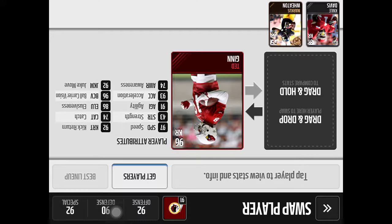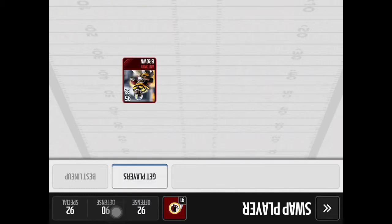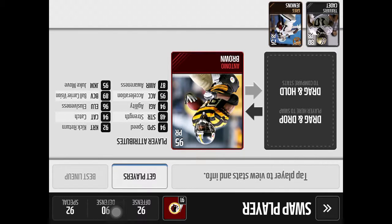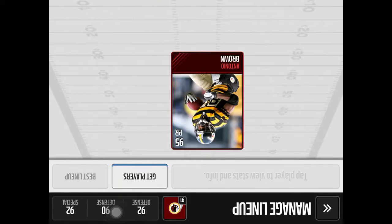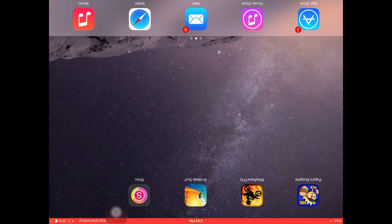Ted Ginn is amazing. I used to have someone else but Ted Ginn has 97 speed, a 92 kick return rating, good ball carrier vision, and a pretty good juke move. My punter I don't really care about because I never use him. Antonio Brown as a returner has pretty much the same stats as his wide receiver card. Thanks guys for watching!